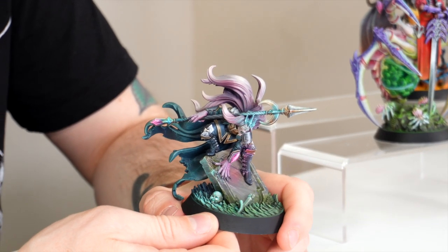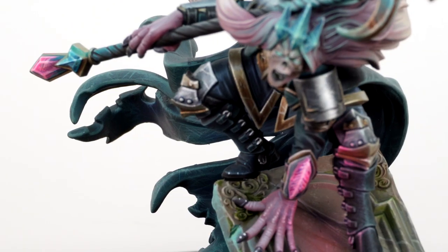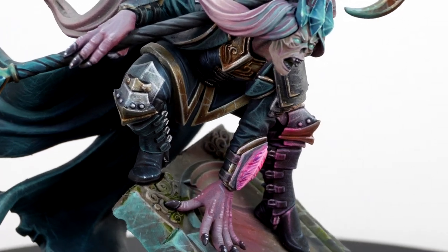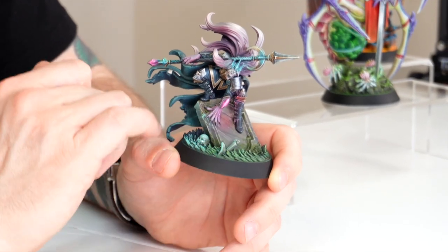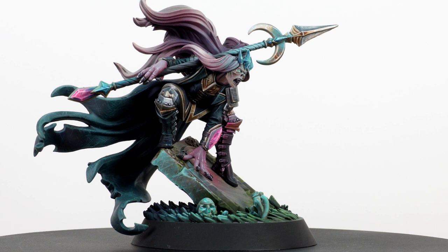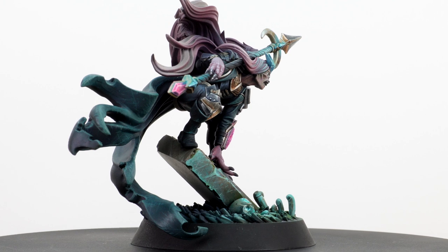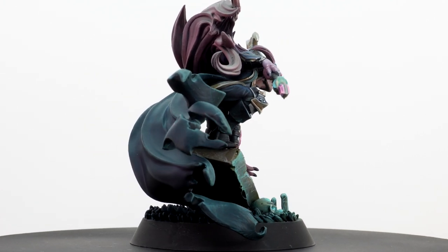The guys at Evernight really wanted Hyde to have a super cold and menacing vibe, and the use of teals, blues, and purples works extremely well. The very pale flesh tone helps sell that kind of dead visage. The purple feathers appear across all of the models and are important to the game's background. The silvery bright gold metallics also work well against the darker tones on the piece.